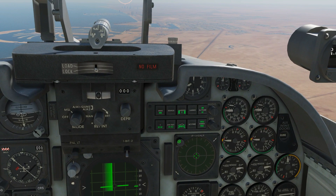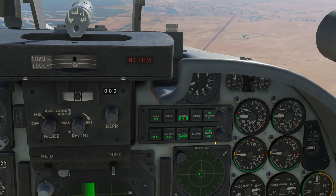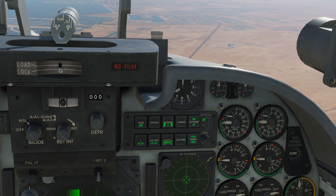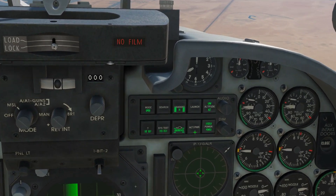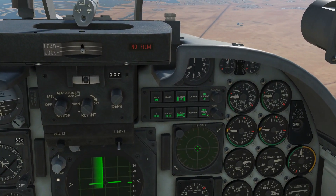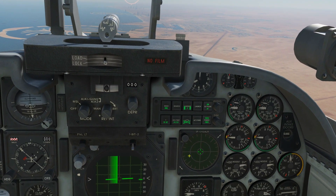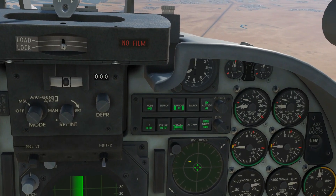We've got a knob here that turns the brightness of the RWR up and down, and we've got the RWR controller here. The RWR gives audio and visual warnings — there's an audio knob to turn warnings up or down, and a dimmer knob for the brightness of the lights. It's already turned on for this tutorial. From a cold start you'd turn it on, let it warm up — you'll see digits appear — and then it'll go into the ready state we have here.